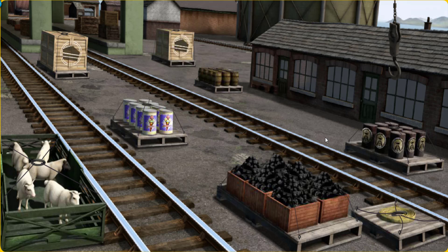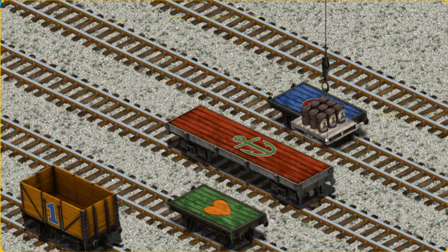Wait a minute. There you go. Let's lift and load. Now the cargo must be loaded. Show Cranky where the orange cargo car with a blue number one is.